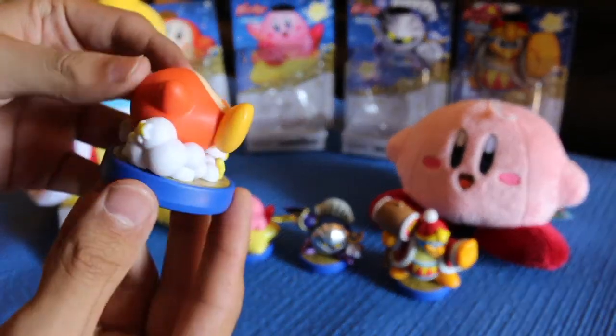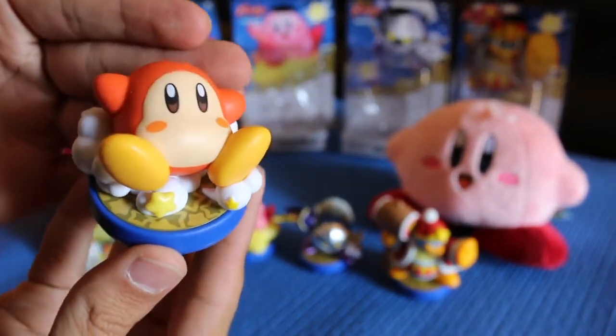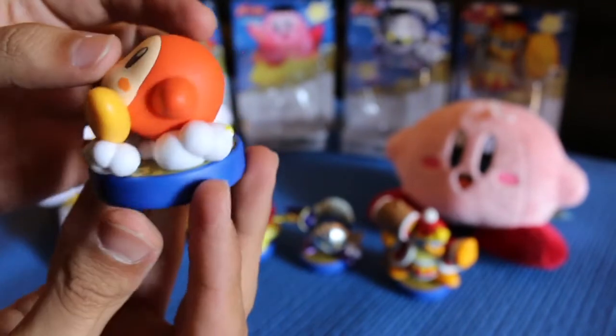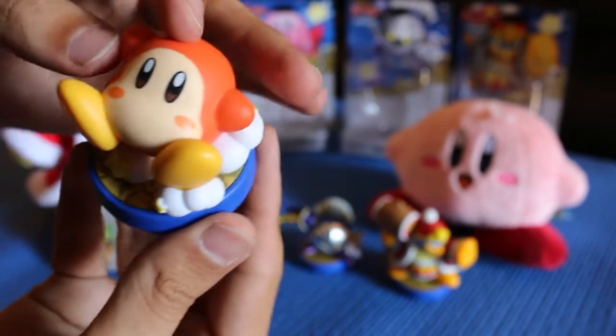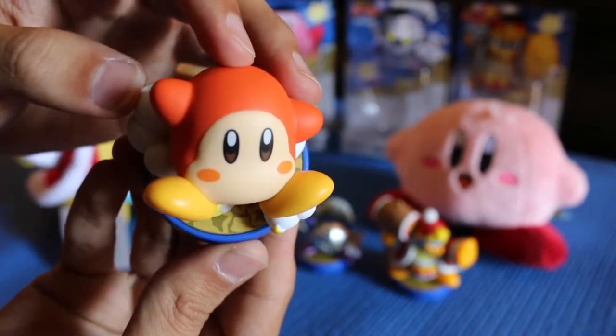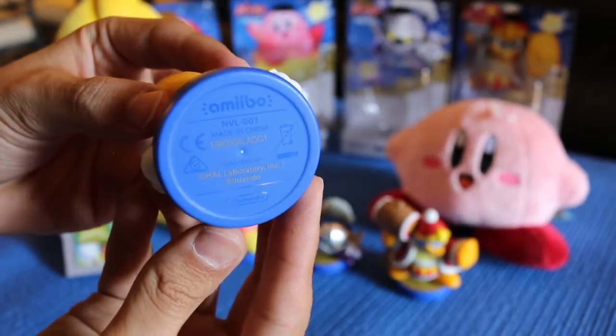First up is Waddle Dee. Here's a look at the front, the sides, and now the back. What I really love about this particular Amiibo is the fact that he's falling down, and I love the little clouds of smoke being kicked up under him. Here's a look at the base, as well as the bottom of this Amiibo.